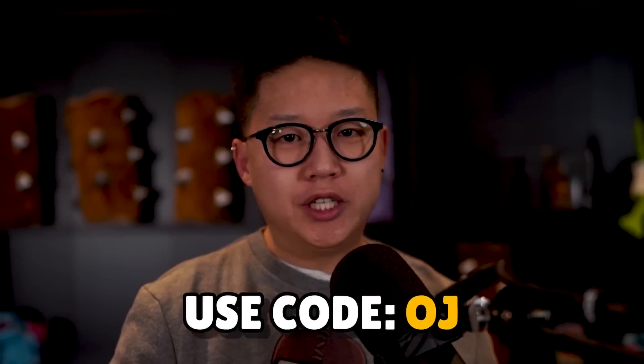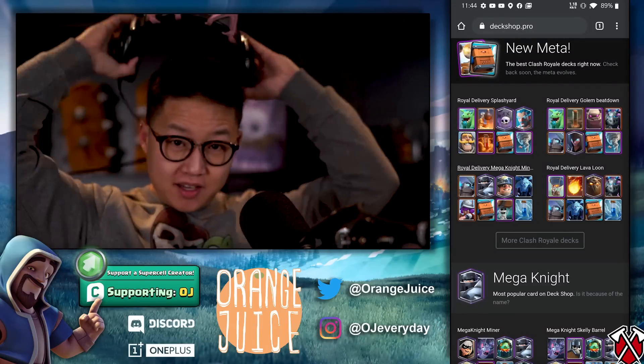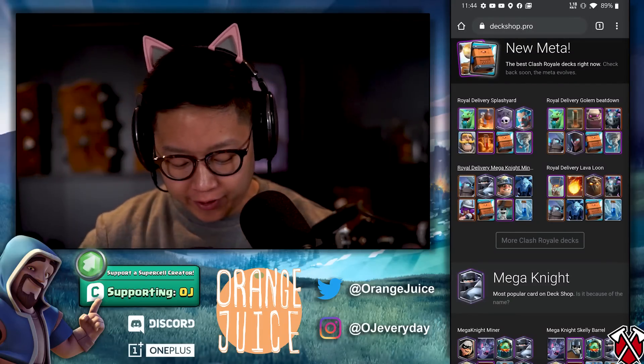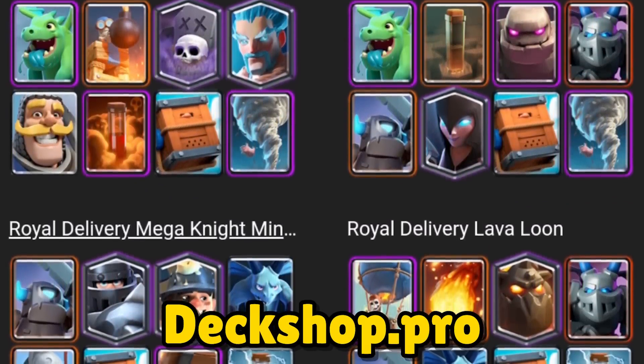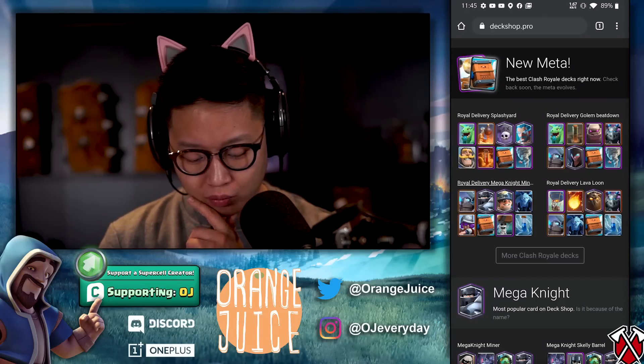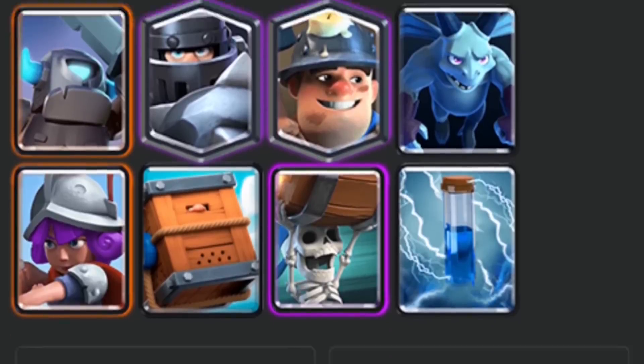Let me know what archetypes the spell has been working for you, and if you haven't unlocked it yet, what decks you think it will work in. I do read every single comment. If you want to support the channel, use code OJ in the shop. With so many possibilities with the new spell, check out deckshop.pro — they'll always have the coolest new metas.